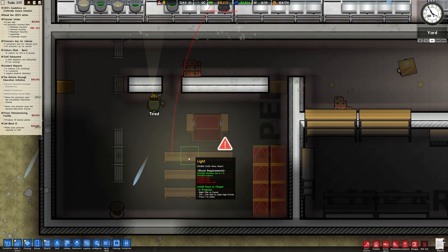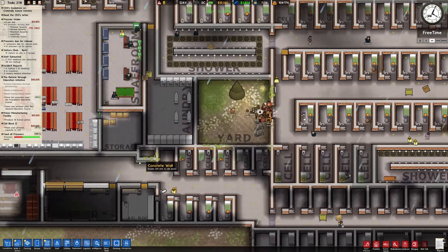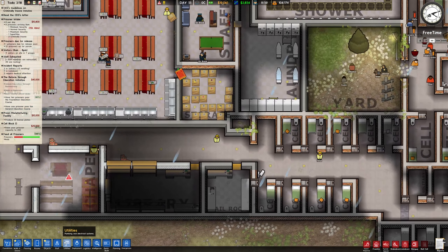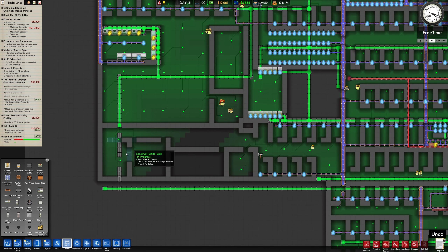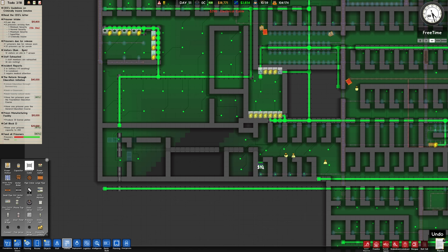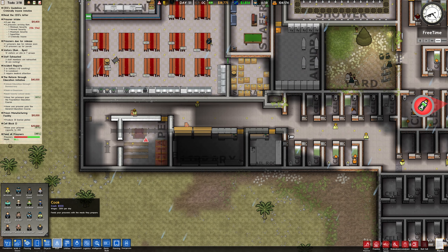I don't know if I've overcrowded it there. Have I selected a different wall type? It looks very white. It's not got any electricity in here - yes it has. I bet it's not going to reach here. Let's go across here. How many workers have I got? I've only got 20.